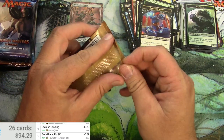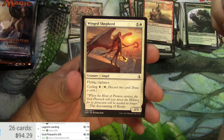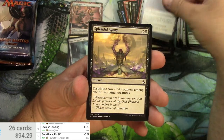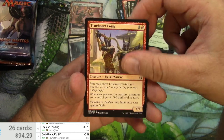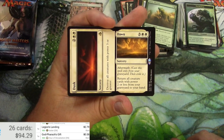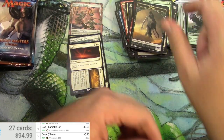Amonkhet. Got a Manticore, another Desert, Naga, True-Heart Twins, Weaver of Currents, Shefet Monitor, and a Dusk to Dawn. Full Art Plains — 70 cents. And a Zombie.